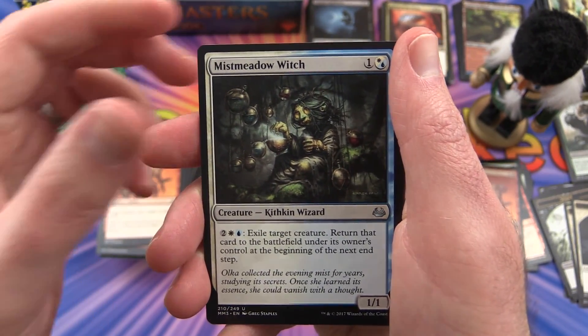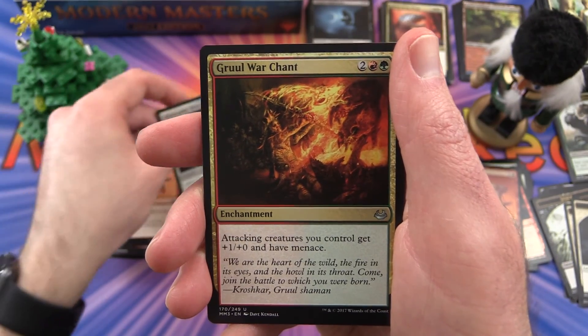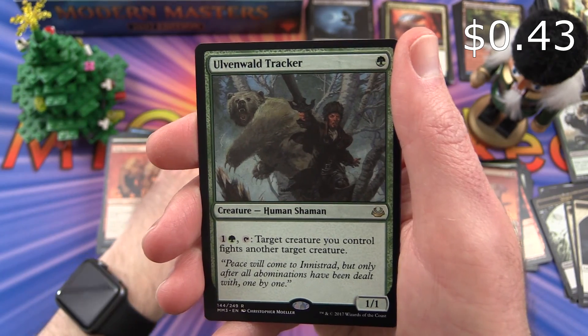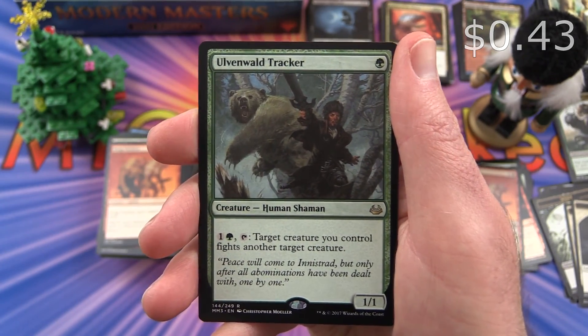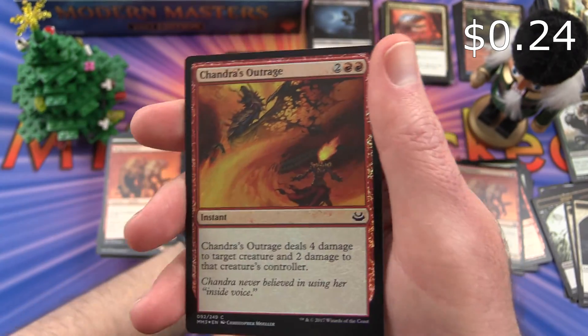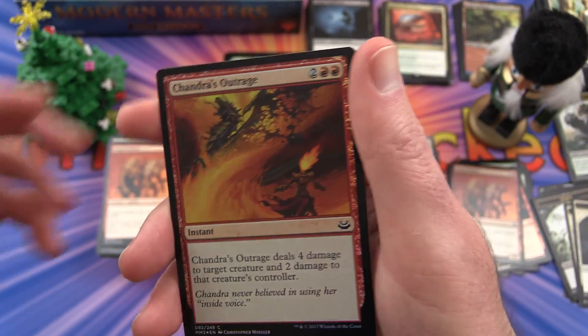Last pack. Simic Signet is the uncommon. Mist Meadow Witch. Gruul War Chant. And the rare is an Ohran Viper — Oven World Tracker. And a Foil Chandra's Outrage — very nice.